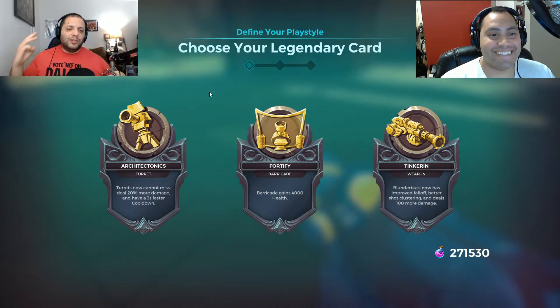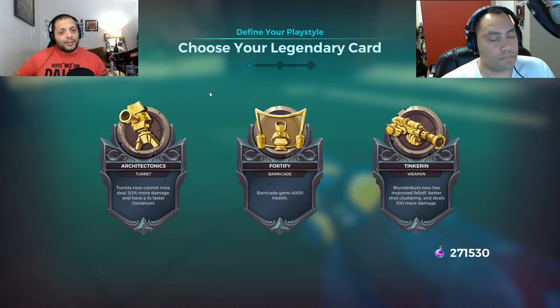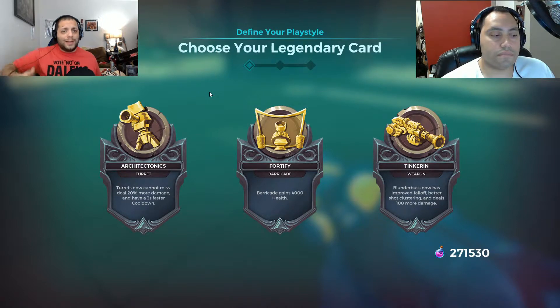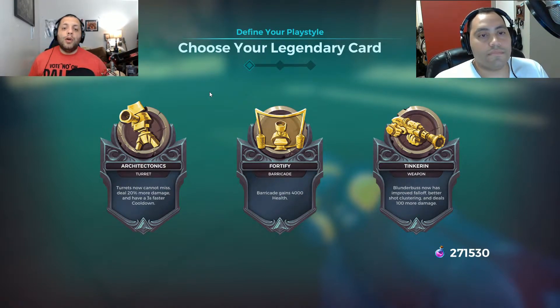We've got, as always, three legendary cards. We're going to go through them real quick. The first one is Architectonics, which is one of my favorite named powers in the game. As we all know, Barrack can throw down two turrets once every 10 seconds, maxing out at two. This card makes it so the turrets cannot miss, they do 20 more damage, and have a three-second faster cooldown — a flat three-second cooldown reduction from the default 10 seconds, bringing you to a seven-second cooldown between turrets. If you're a turret-spammer, it's a very good card.